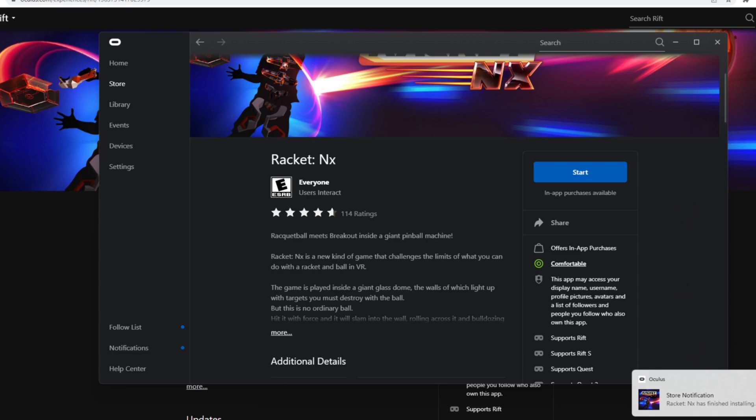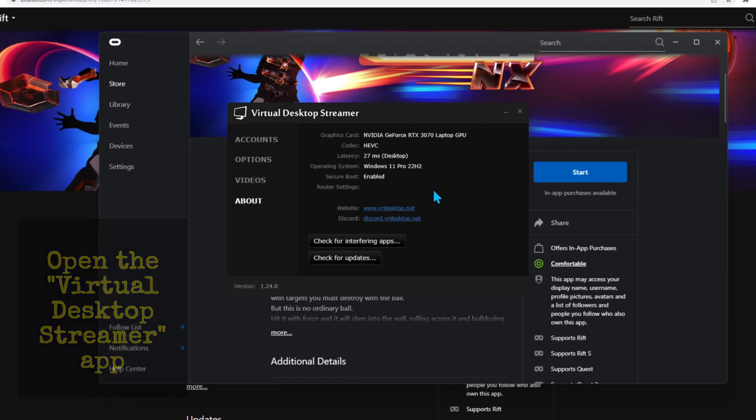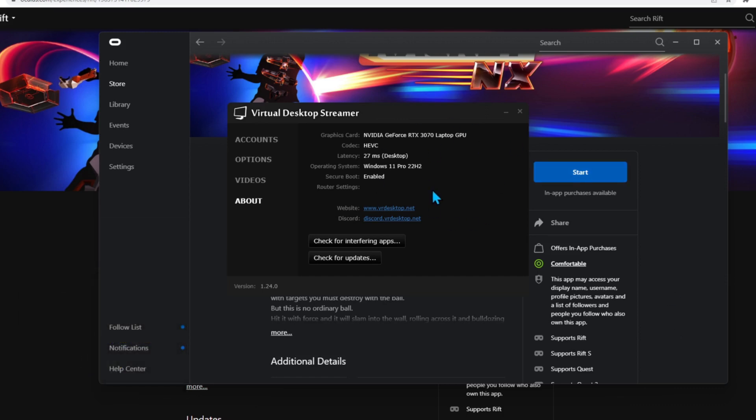It is ready to go and you don't need to hit Start right now. What you do want to do is open up your Virtual Desktop streamer, click on that, open it and get it started. Now you want to get on your headset.